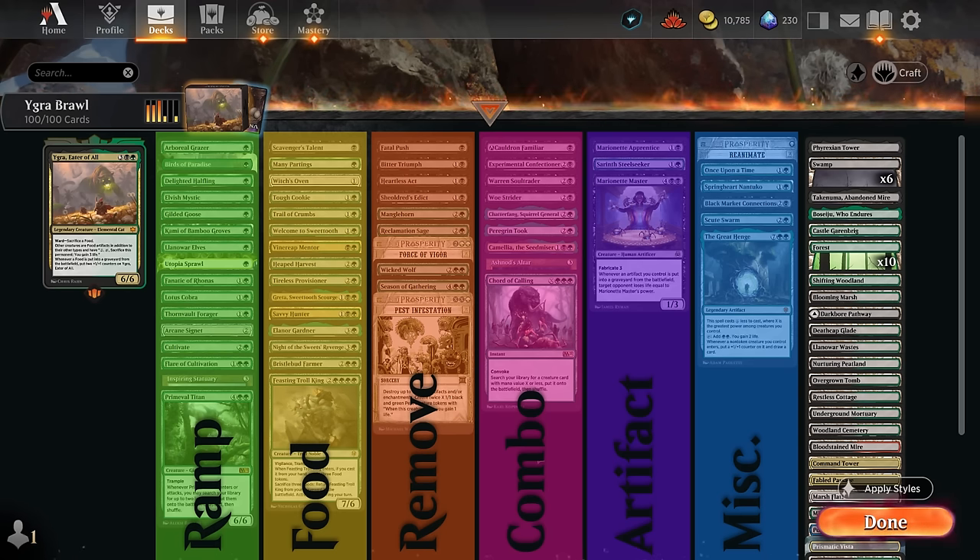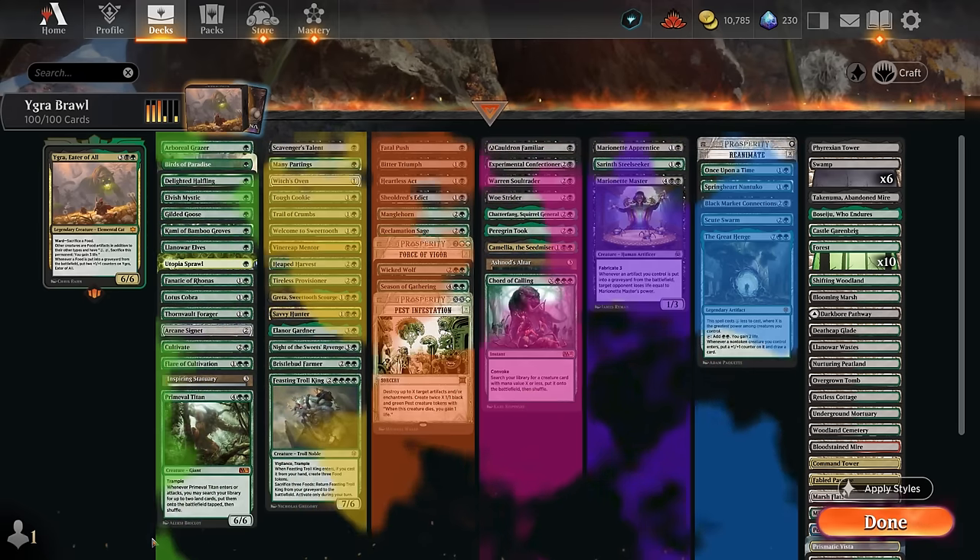Then we've got plenty of cards to help set up various infinite combos — there are a lot of them. If you pick two or three of these cards at random, there's a good chance you'll have an infinite combo with Igra. Then we've got additional finishers or cards that synergize well with artifacts. The two Marionette cards can drain the opponent if our artifacts get sacrificed, which now includes our creatures. Steel Seeker can find us additional lands and dig towards more combo pieces. The miscellaneous section has card draw engines and token generators with landfall.